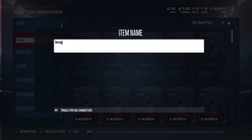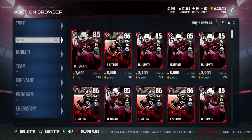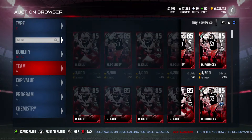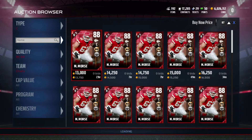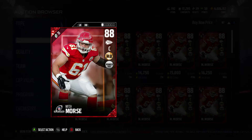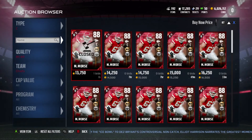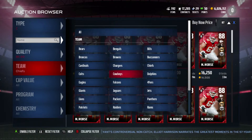Next guy we're going to be looking at is Mitch Morris. Thankfully I do not have to search by his name because I do know he plays for the Kansas City Chiefs. I knew Incognito played for the Bills — I was just in the habit of searching the name. Here we go: Mitch Morris with 92 strength, 87 run block, 93 pass block, and 82 impact block. Definitely a great card. He goes for about 15k, and it looks like he currently just sold for 13k, so people are not overpricing him.